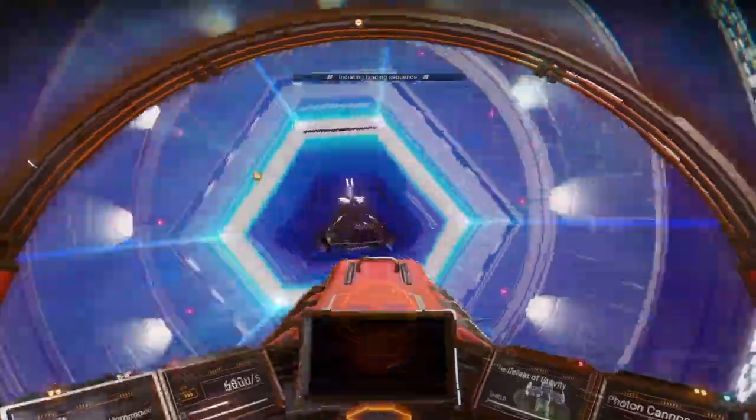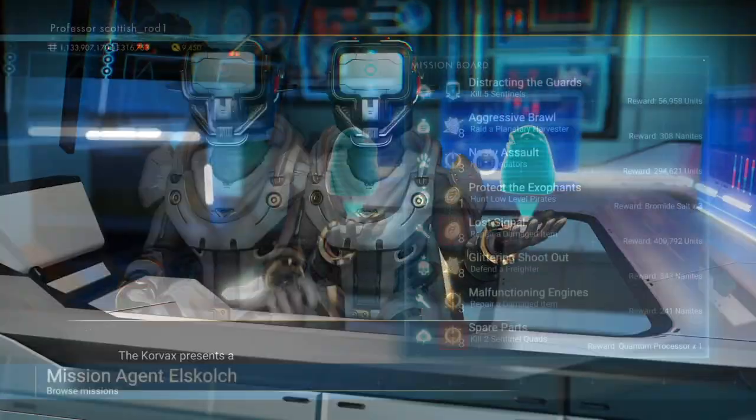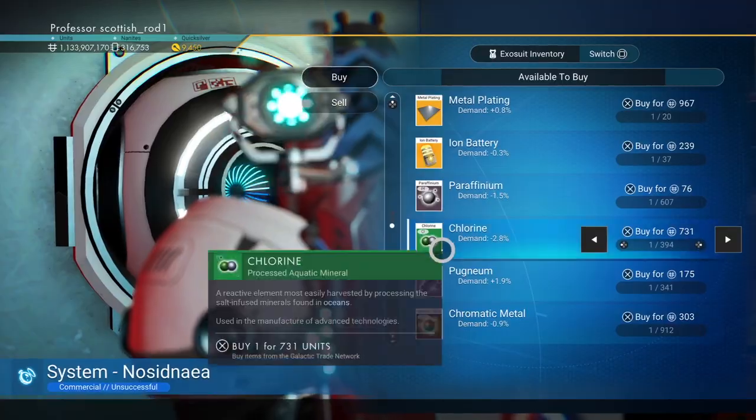But more importantly, go to the space station and pick up a few missions that aren't specific to the system, i.e. kill predators, things like that. If you've got a bit of cash, buy a little bit of chlorine but lots of oxygen — I'll come to that later.